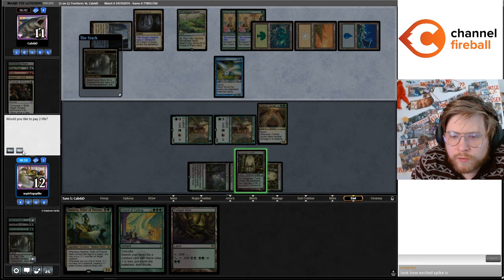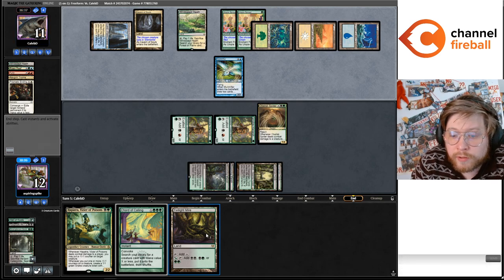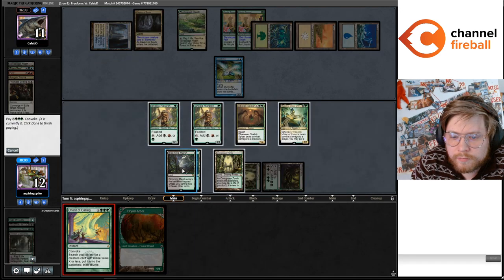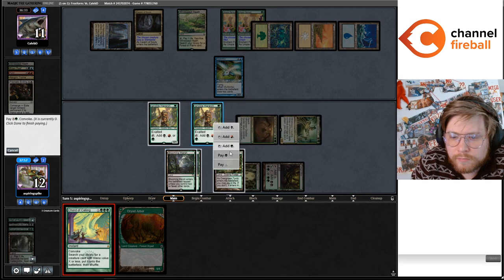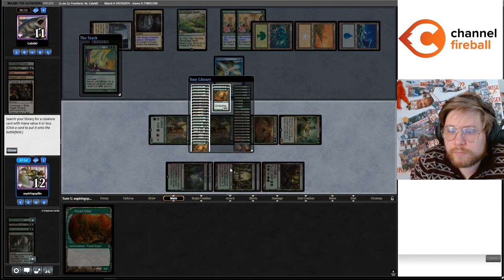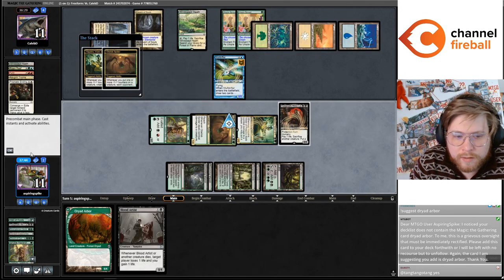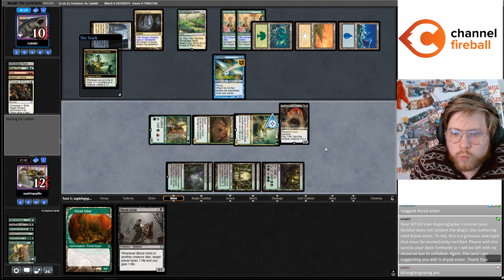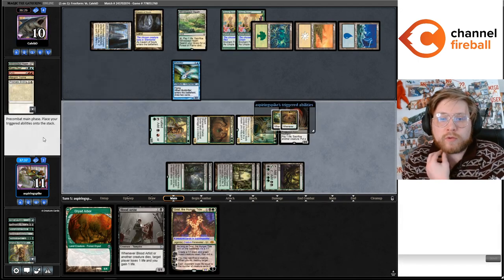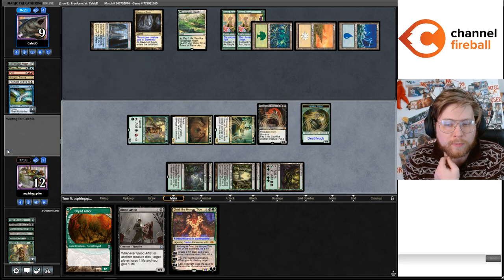So I can Chord for four after playing the Hapatra here. I should have played the Dryad Arbor though. We get a Snake, we get a Drain. So we're not going to actually win this turn. I'm just going to kill the Mold Drifter here. And then we just have this recursive life-neutral machine gun with Yawgmoth plus Hapatra.